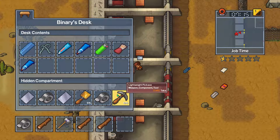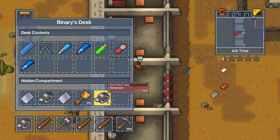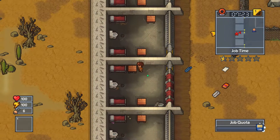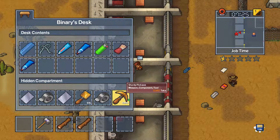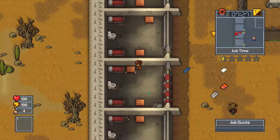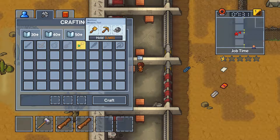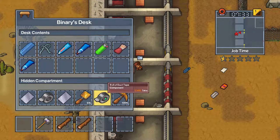We have the sturdy shovel, which we need to upgrade. Let's upgrade that right away. So we need to use that and then we can combine the two, I believe using duct tape. We have plenty of that.